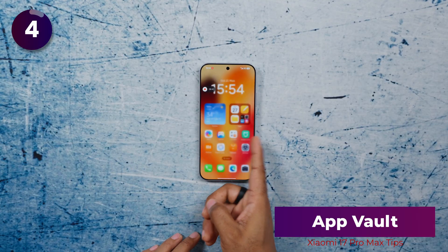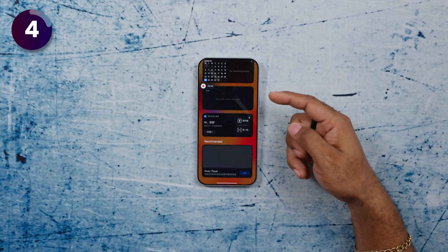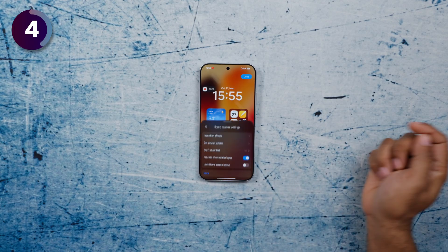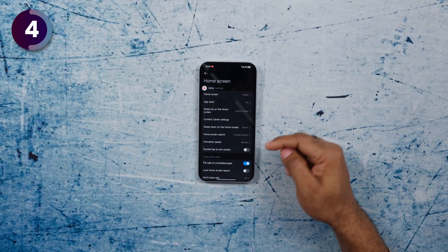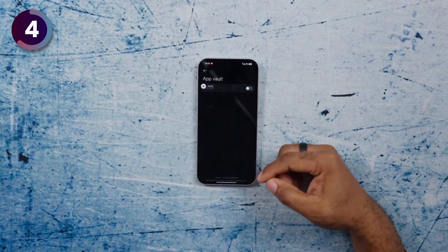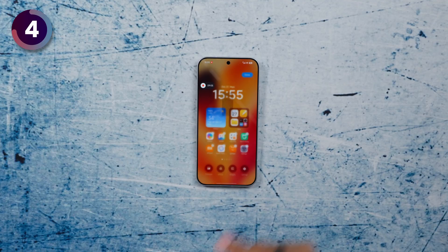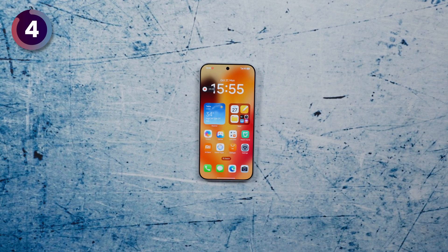Here's the one that annoys me the most — every time you swipe left on the home screen, you see these weird widgets, some in Chinese. Here's how to disable that: press and hold on the home screen, tap on Home Screen Settings, tap on More, and look for App Vault. You can turn it off entirely or disable specific features. I usually turn everything off. Swipe back to your home screen, tap Done, and that App Vault is gone.